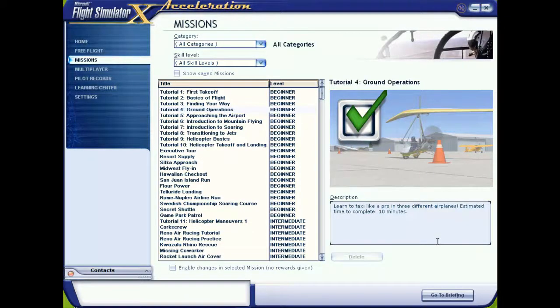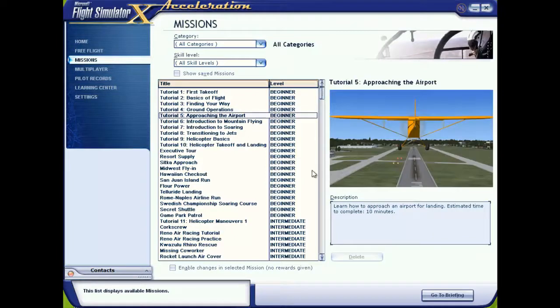Hello again everybody, welcome back to Flight Simulator X Gold Edition. We are going to be doing the next mission on the list, which is another tutorial mission — Approaching the Airport. Learn how to approach an airport for landing. Estimated time to complete is 10 minutes. Let's go to the briefing.